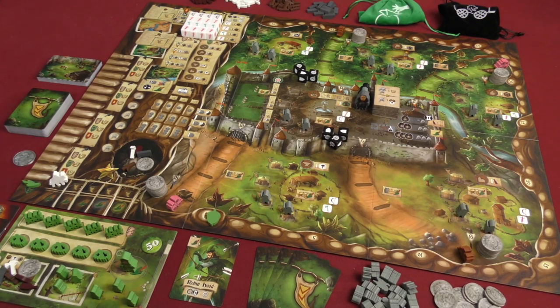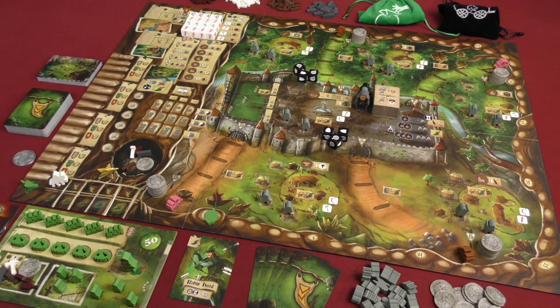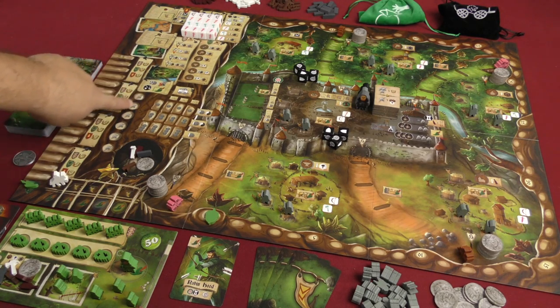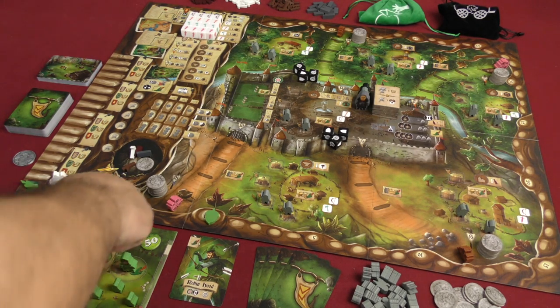The point of Robin Hood and the Merry Men is to get the most points, tracked by your acorn marker around the outside of the board, while also getting as high a reputation as possible. At the end of the game, the person with the most points wins. However, if any one road runs out of coins, or the guard track fills up, all players lose and the game ends automatically. You have to watch four different roads at any point in time.